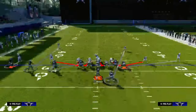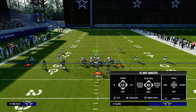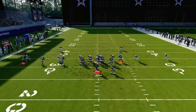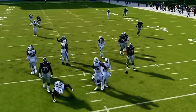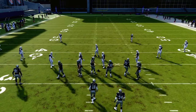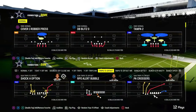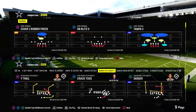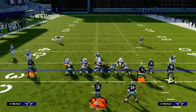Against a trips tight end type of concept, if they block their tight end or they block their running back — here we'll show the blocked running back — you'll see the pressure will come off of the opposite side. Another thing that's really unique to DB Blitz out of Dime Normal is the slot corners are going to kind of play a little similarly to the way the slot corners play out of Dollar.